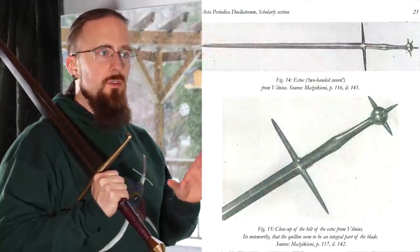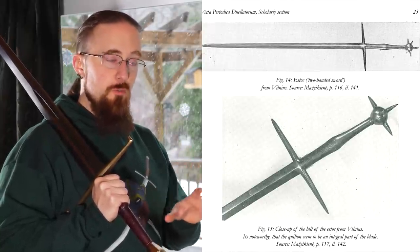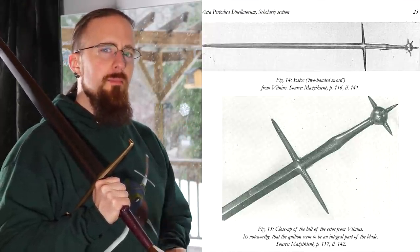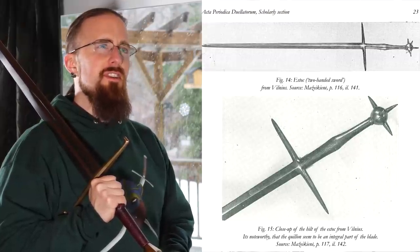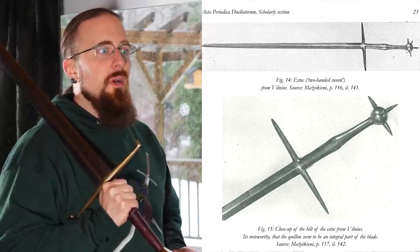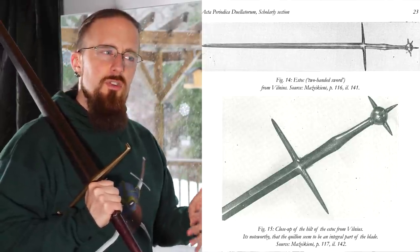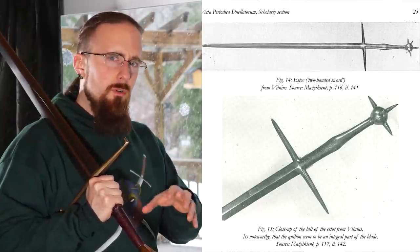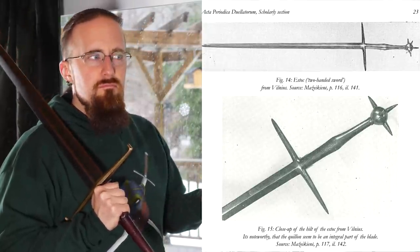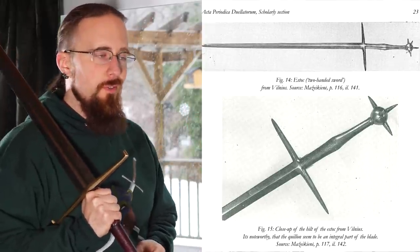The article also mentions another Estok, from the Lithuanian National Museum in Vilnius. This has an actual spiked pommel — you can see individual distinct spikes on it — and it's approximately dated to between the 14th and 16th century, which is very vague, spanning two centuries. Apparently the museum staff think it may be a forgery from the 19th century, but there's no concrete evidence, and the author looked more deeply into it and it seems like it's no younger than the 18th century.